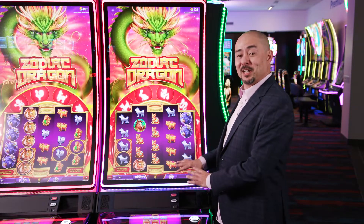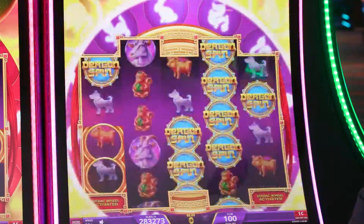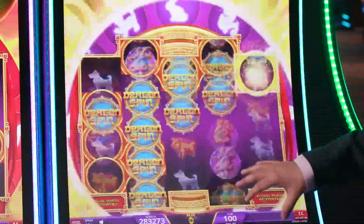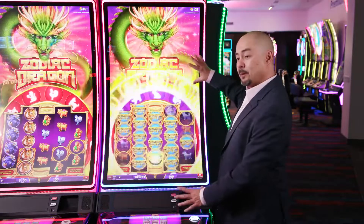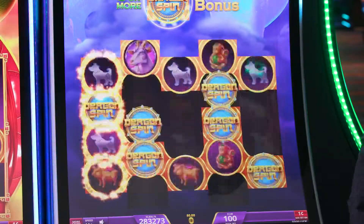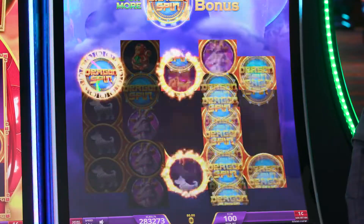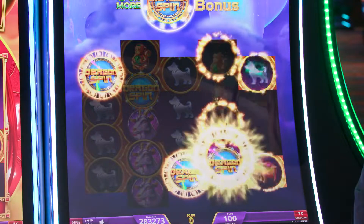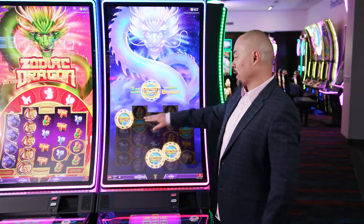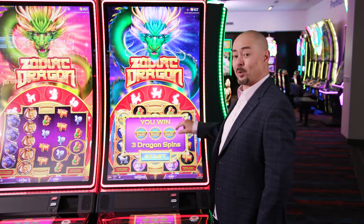The other thing that makes this game so entertaining to the player is when they land the Dragon Spin free games bonus. That's achieved by landing three or more of these dragon spin bonus symbols within one of these frames whenever this presentation is occurring. For every dragon spin bonus symbol that lands within one of the frames, the player is awarded one dragon spin free game.